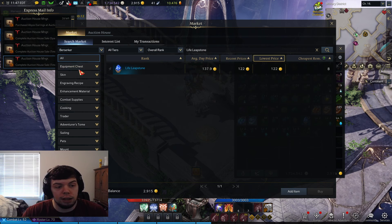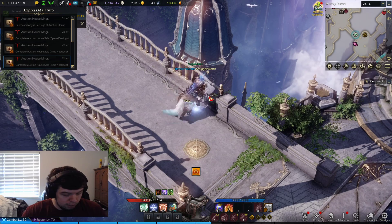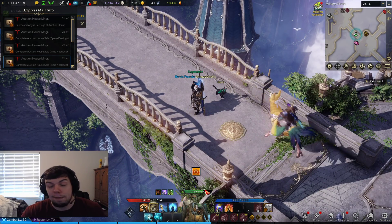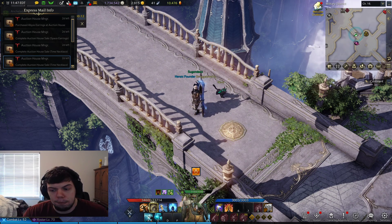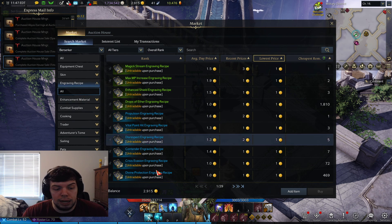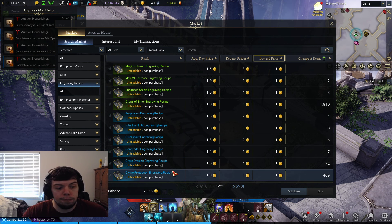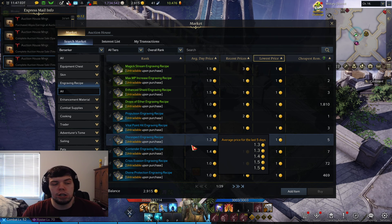If you want to spend your gold on anything, crafting materials might be the way to go, because the gathering bar down here isn't always full and it takes about 50 hours or so to fill up entirely. Another great use of gold is engraving books for your alts — a fantastic way to increase your alt's power very easily without having to grind too much or pray to RNG.